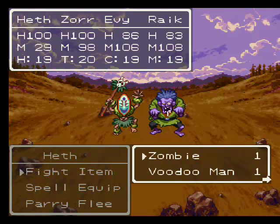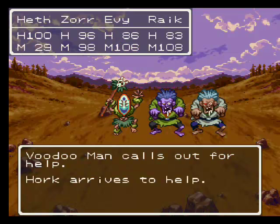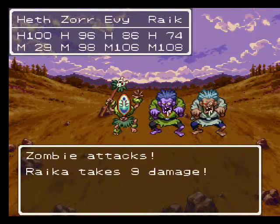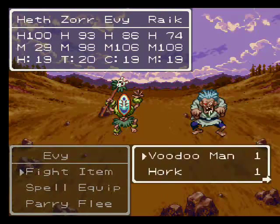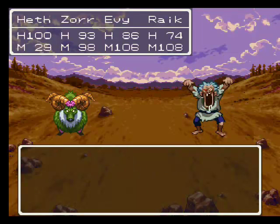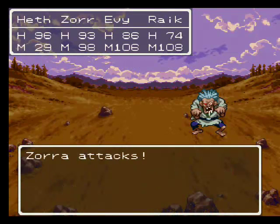Those zombies call for help and summon voodoo men - voodoo men steal your MP and cast vivify, while shamans cast heal more. You'll want to kill those enemies first. There are added enemies joining the battle left and right - don't attack the zombie, see they cast vivify. Kill the zombie so he doesn't call more voodoo men, kill the voodoo man so he doesn't revive anything. Vivify only brings back with half HP so they die quicker the second time around.